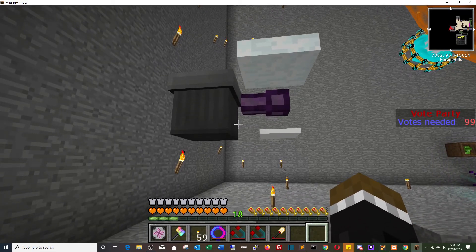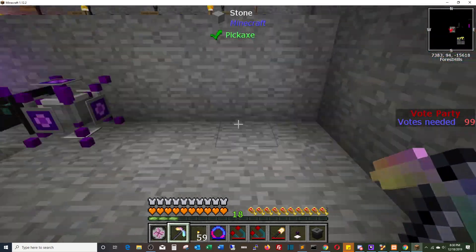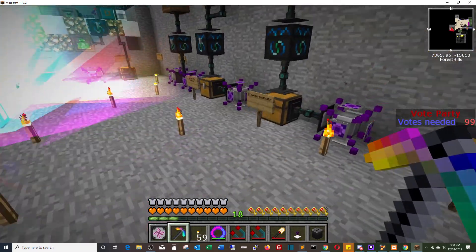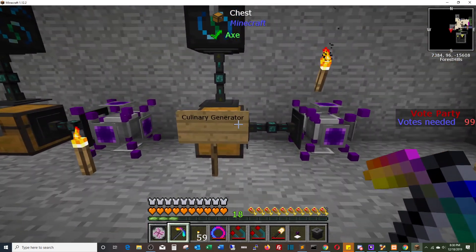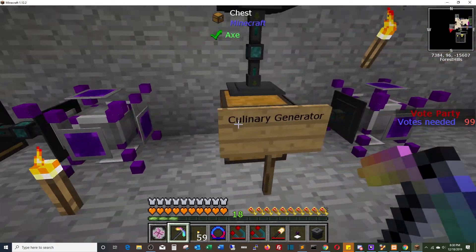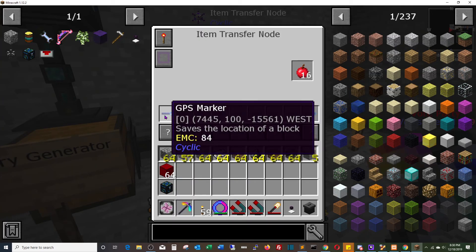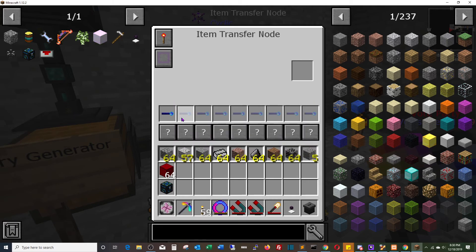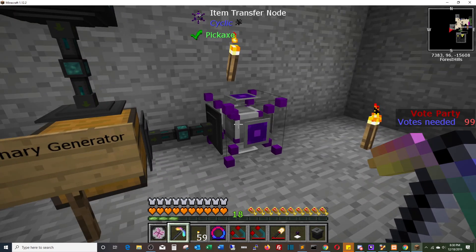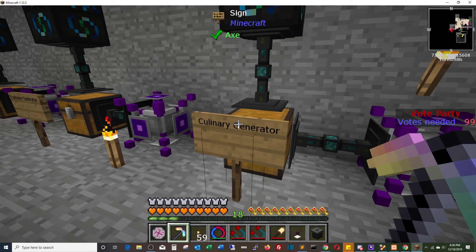I kind of went through and disassembled the ones here, but I did leave all of this replication going on. So this is a culinary generator — it's replicating apples. We went through the cyclic item node. I condensed these all down into one, and basically I have one GPS marker which is going to another crate that is being dedicated to all of the 20 culinary generators.